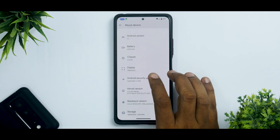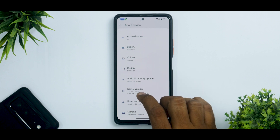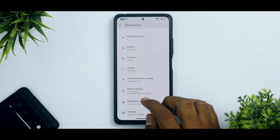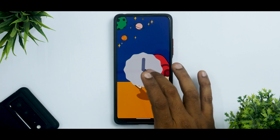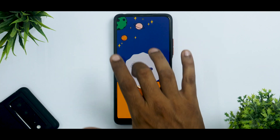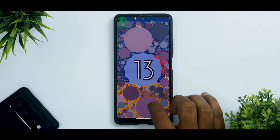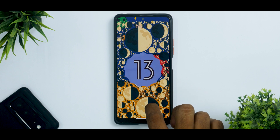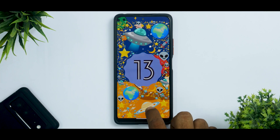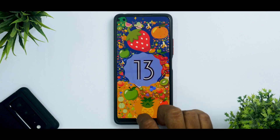All the device specifications are present. The kernel is the Meraki kernel along with the September security patch. Android version is of course 13, so you have access to the beautiful Android 13 Easter egg which keeps changing every time you long press on it — there are n number of combinations you can have. Very, very neat addition there.